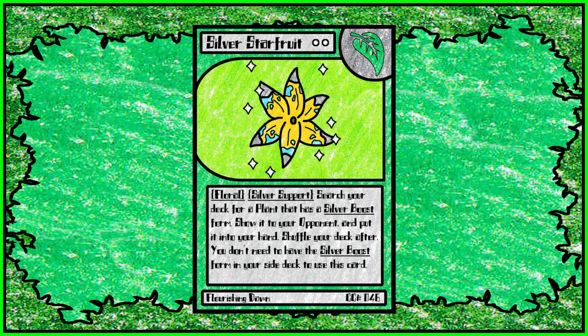Then we have Silver Starfruit. Search your deck for a plant that has a silver boost form, show it to your opponent, and put it into your hand. Shuffle your deck after. You don't need to have the silver boost form in your side deck to use this card. So you would search for something like a Dilophobloom — and because Dilophobloom has a silver form, you can search your deck for it without needing Silver Dilophobloom in your deck.